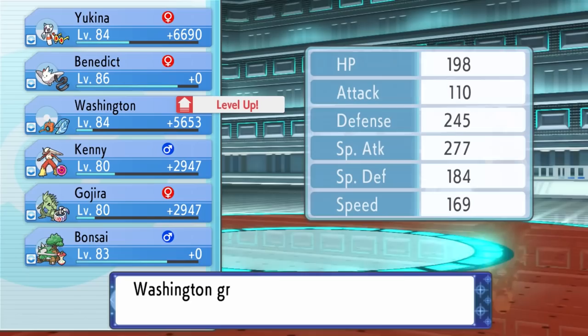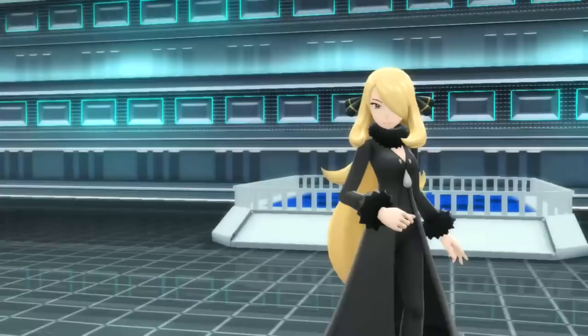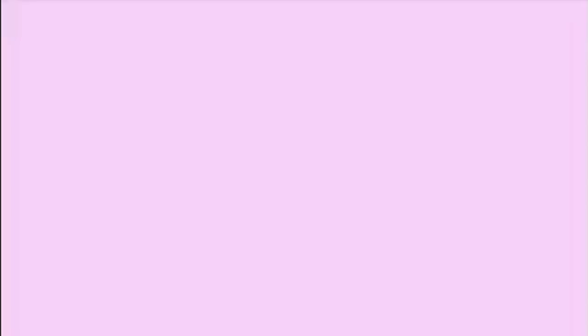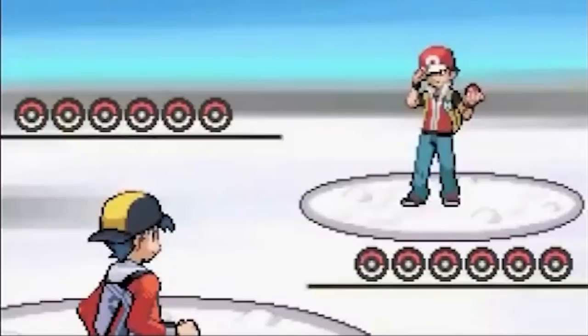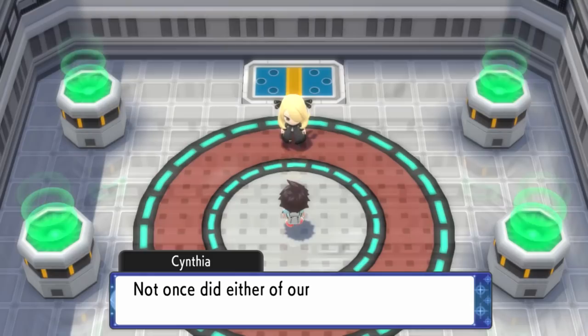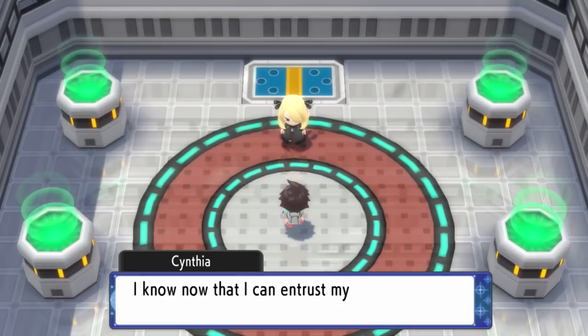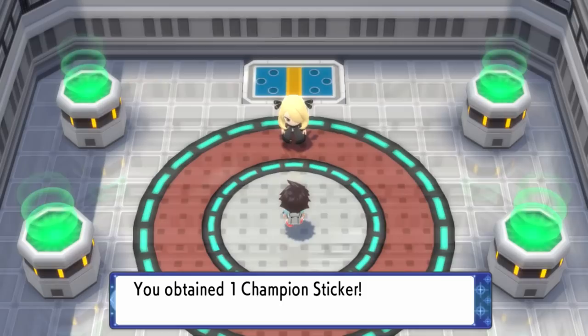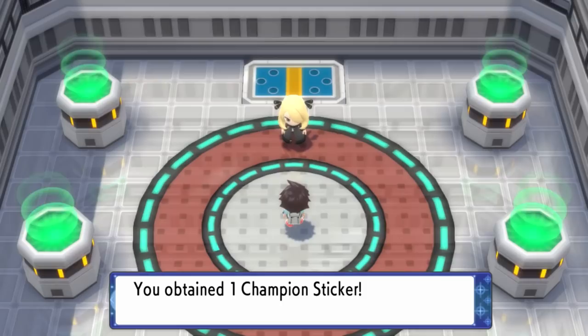Garchomp can't get that berry back — no Recycle — which means GG. The Ice Beam from Yukina absolutely destroys it and we've done it! The Cynthia rematch was somehow easier than the first time around. Cynthia says it was a marvelous battle. We've completed Brilliant Diamond and Shining Pearl's toughest challenge — maybe even the toughest in all of Pokémon. Was this harder than the Red battle in HeartGold SoulSilver? Drop it in the comments. Cynthia imbues her sticker with everything that made her a champion and asks us to accept it.